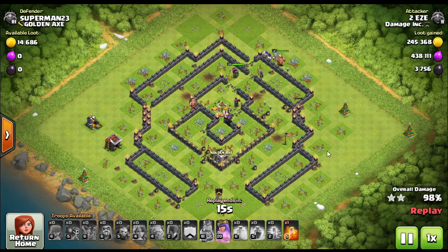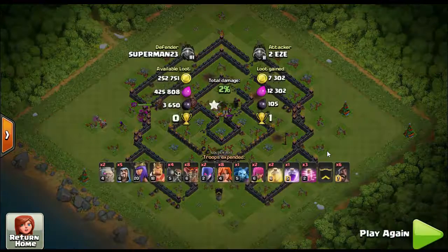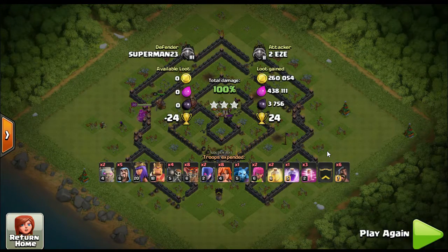There are several attacks like it. We wanted to go into this one — watch it again if you're interested. To recap: GoBalLoWiWi is Golem, Valkyrie, Balloons, Witch, and Wizard. There are several reasons why you use all those troops. I'm not 100% sure it's going to get its own dedicated video, but we may include it with similar attacks to give people a little coverage and something out of the ordinary.